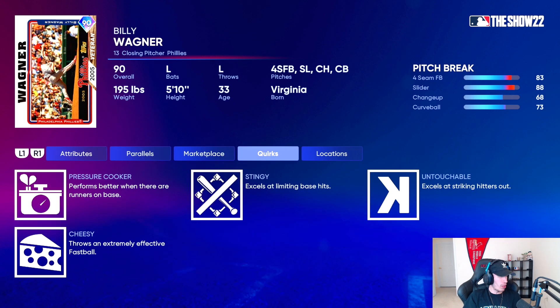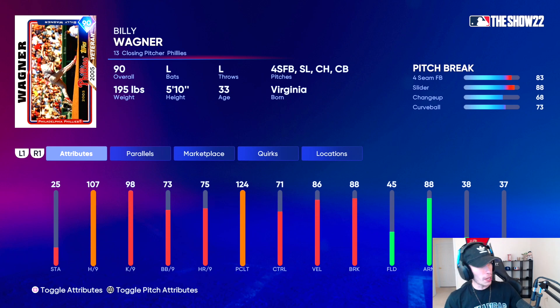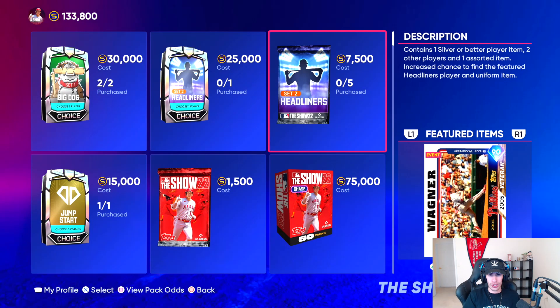His quirks are pressure cooker, stingy, untouchable, and cheesy. What scares me about this card is the stamina is at 25. In three-inning games — battle royale, events — pitcher stamina seems really messed up. I'll throw five or six pitches with a relief pitcher and they'll be practically out of energy, in the red. So that scares me a little bit, but that's your Set 2 headliner.